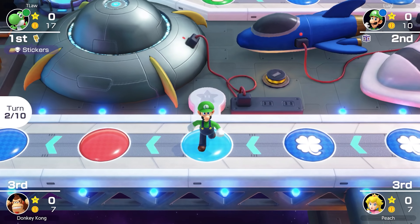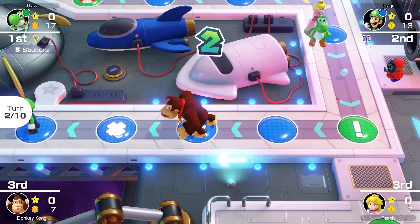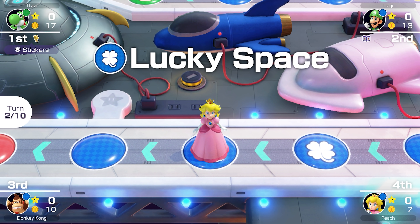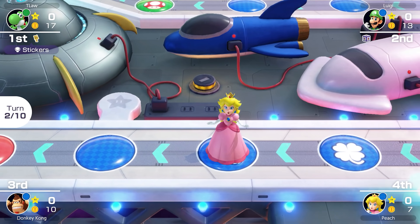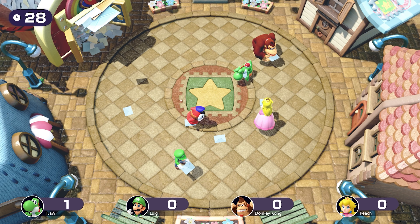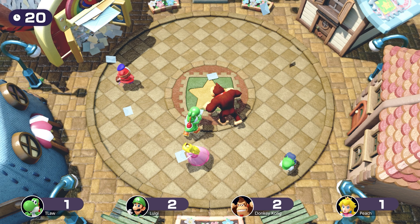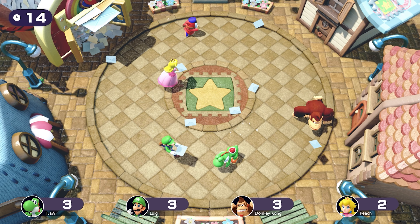First minigame of the match — it's a 3 vs 1, everyone against me. These minigames are going to be pretty important because no one's going to get any stars, so it all comes down to coins and bonus stars. The best way to get coins is to win minigames, so that's what we're going to do. If we're lucky we'll get the coin or the minigame bonus star. It looks like we're going to win this one — and we're good. That's another bonus star we'll be hoping for, since we'd definitely win that one.